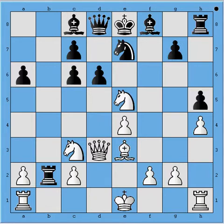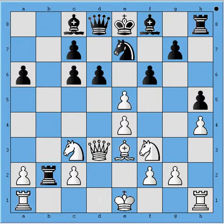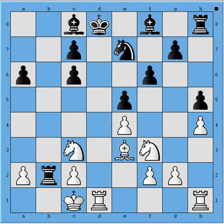Black could play Rb8, retreating the rook, and now he is threatening to take the knight. White could develop the rook, reinforce the position of the knight, and the game would continue. It looks like White is better, but it's very far from resignable. So Black didn't foresee all these things, took with the d-pawn, and lost very quickly.